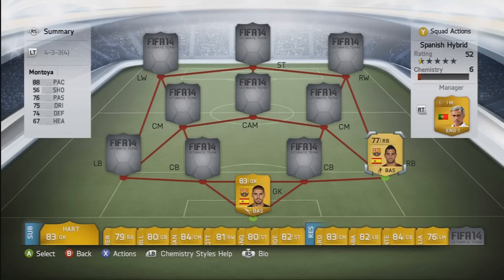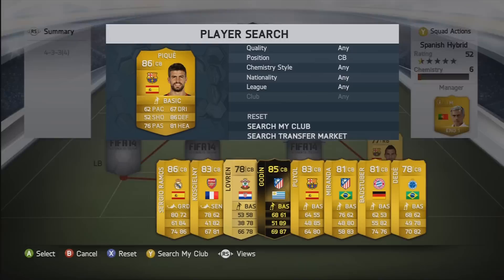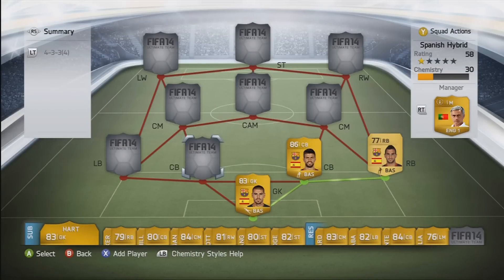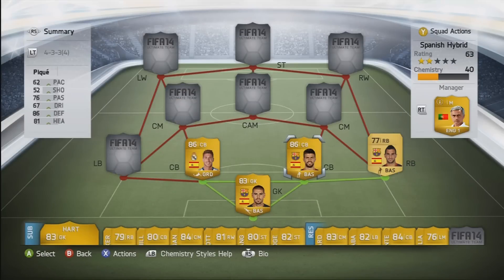My right back was Montoya — very solid right back. It's a shame he's not rare, but he's got 88 pace and he's a fantastic right back. In the centre of defence we've got Pique, and his partner is Ramos as well — we have that perfect Spanish link-up at the back.